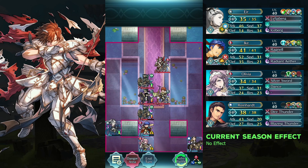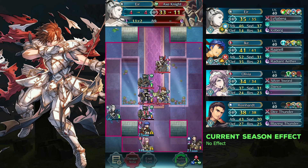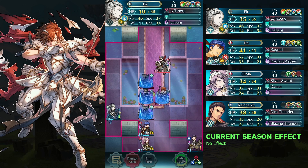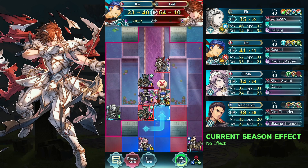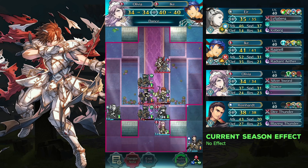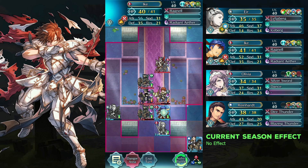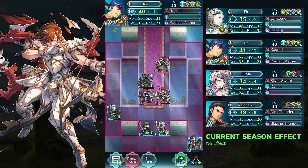Attack the axe knight with Yier — Death's Caress. Attack Leaf and the axe knight with Ike. Defeat Leaf with Wild Heart.